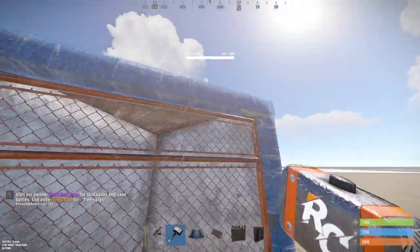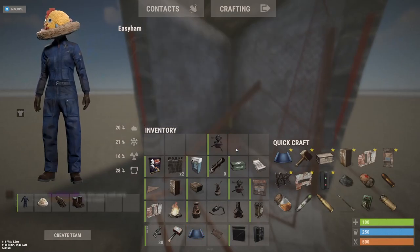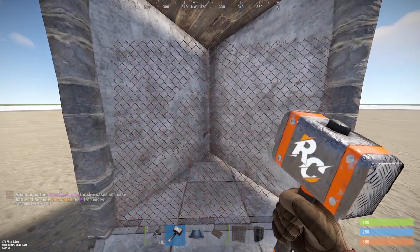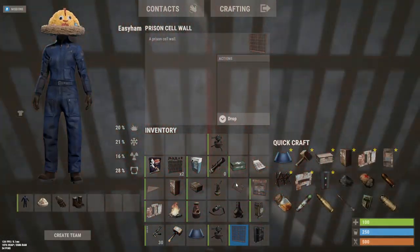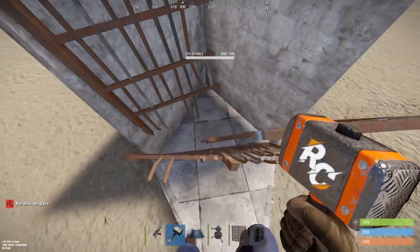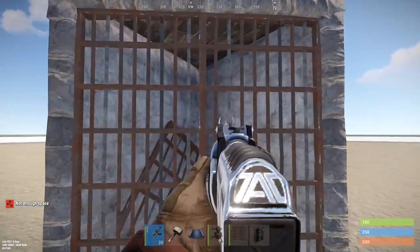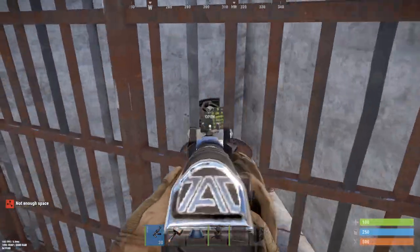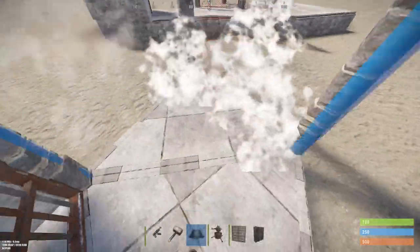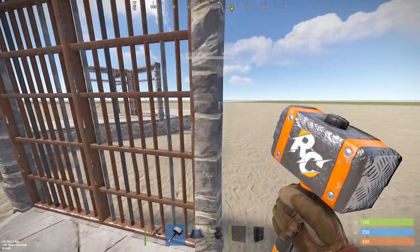One thing I see people asking about is jail cells. I do see people use them, but when they find out about this I reckon no one will use jail cells for water turrets. They just block the visibility of the actual turret color itself, and you can still shoot through them.